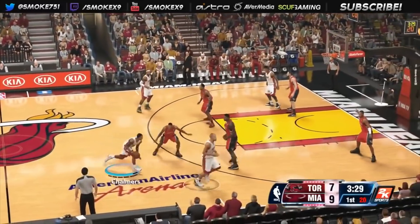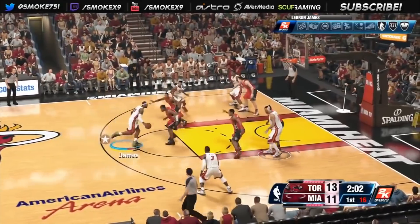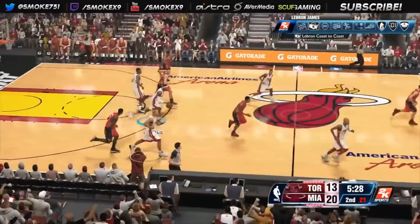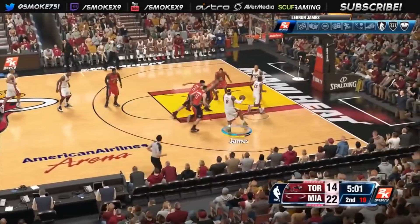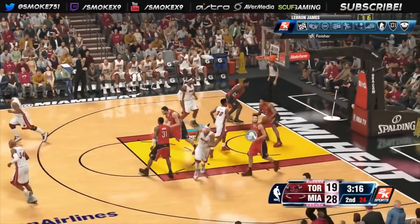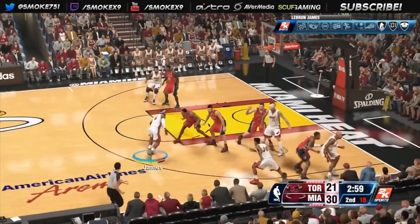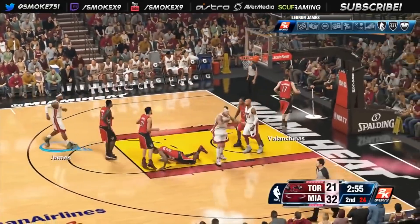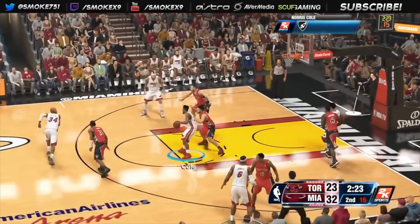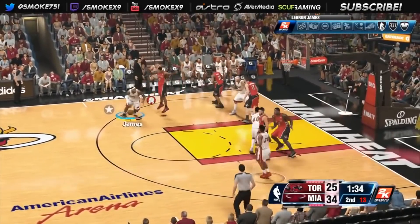At number 10 we have NBA 2K14 LeBron James. Most of this footage is mine. In 2K14 he had just come off his 2013 season where he won Finals MVP and regular season MVP almost unanimously. This card was basically unbelievable — a 99 overall with an 87 three-point shot, 99 driving layup, and 90 driving dunk, some of the best animations in the game. The gold LeBron was unbelievable, and the emerald LeBron — which was glitched and not in packs — was even better. If you got that emerald LeBron you were going to win most of your games.